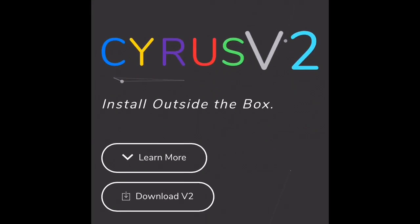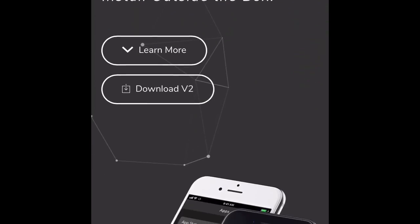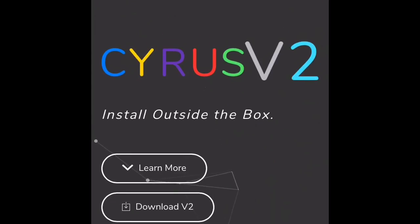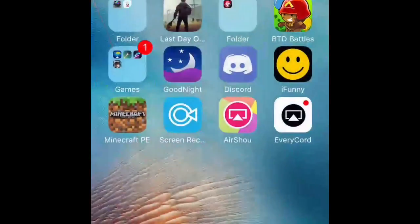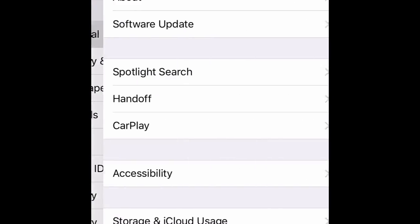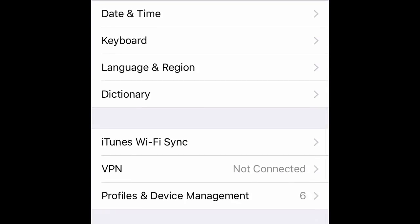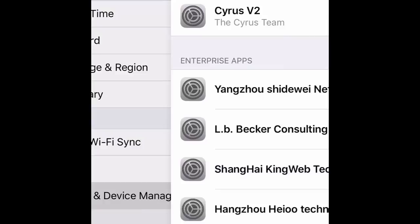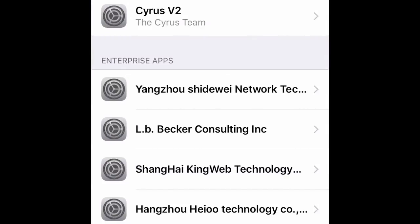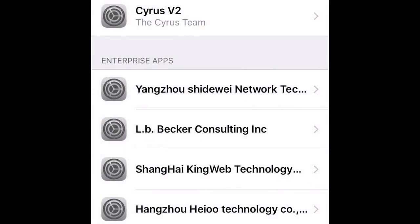Actually, it's not going to be a link. I'm just going to put the Cyrus Installer dot com — you just got to copy and paste that and it should bring you here, or you might be able to click on it. Then you click Download V2, and it should bring you to Settings, then General, then Profiles and Device Management, and you should go through install and verify and stuff like that.